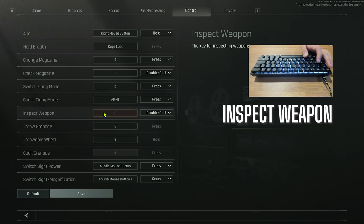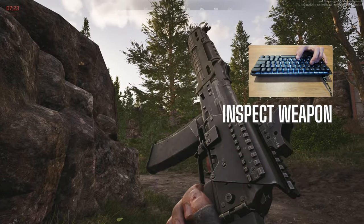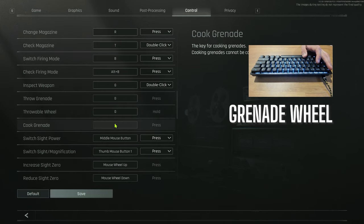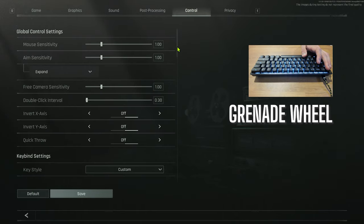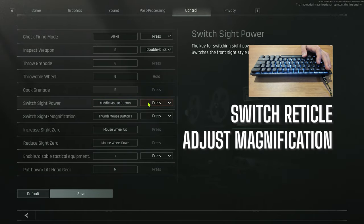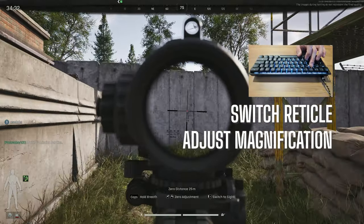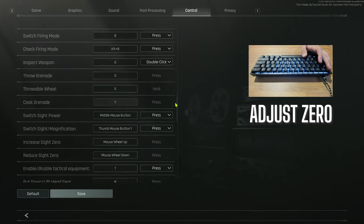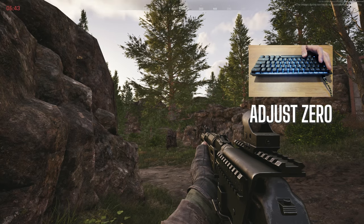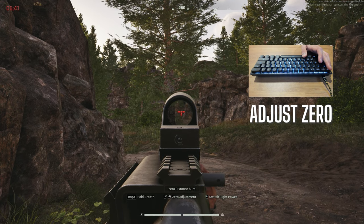Next is inspect weapon, set to G double click. One of the coolest things about this game is being able to build cool looking weapons. If you hold down G, you'll get a wheel, and if you have throwables in your inventory on your pocket or rig, they'll show up here and you can choose them accordingly. Next are switch sight power and switch sight/magnification buttons. I have them set to middle mouse press and back button press. If your sight has different reticle options, you can change it with the middle mouse button, and if you have an adjustable optic, I use the back button to switch between options.